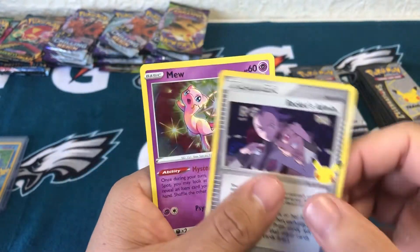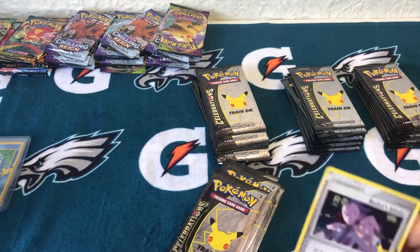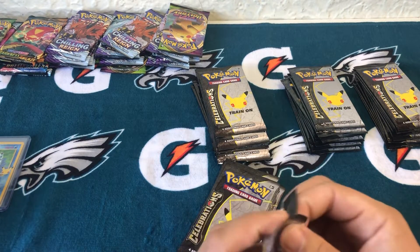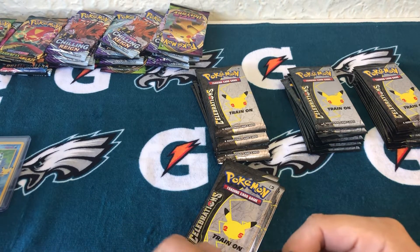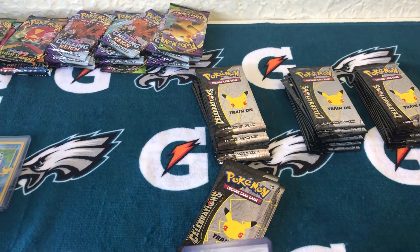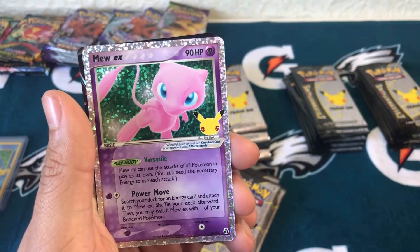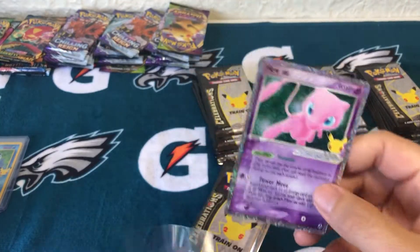Rocket's Admin Trainer, then a Mew. I have yet to touch any Fusion Strike - it just doesn't interest me much at all, so I probably won't. Speaking of Fusion Strike, the mascot of Fusion Strike - Mew - pops up out of nowhere. Two packs, two hits. Full Art Pikachu again.